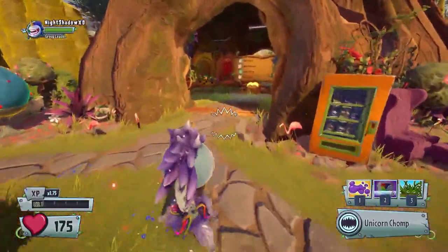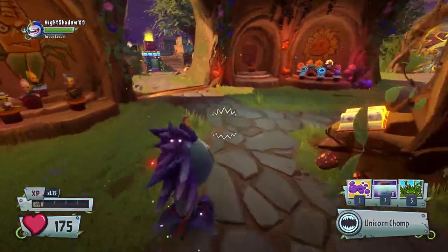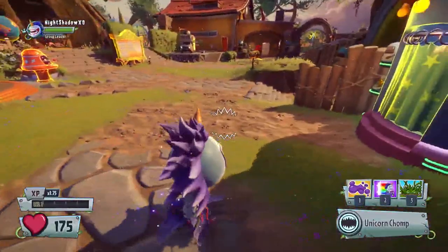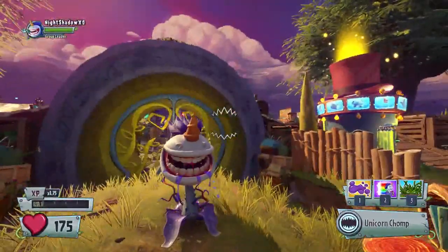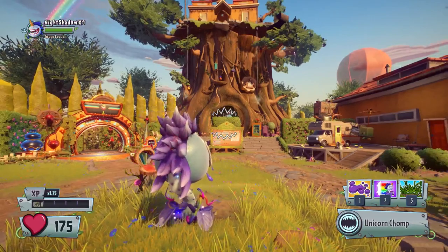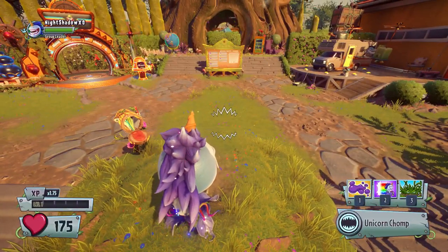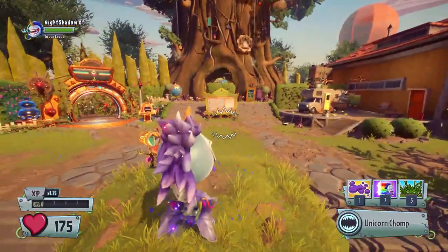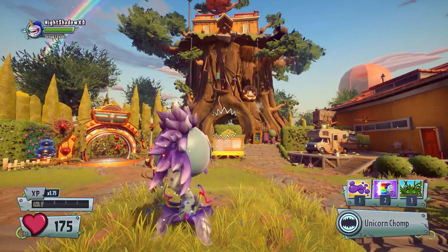That's pretty much all I wanted to show you guys today for the unicorn chomper. I finally got him and I'm so happy. I've been playing a lot of Garden Warfare 1, then I stopped, and then I was like 'I've gotta get to 313 before the deadline.' He's got a rainbow tongue and everything. Anyway, guys, thank you so much for watching. If you enjoyed, hit that like button down below. Comment down below if you think he's powerful or only good for good looks. Thanks for watching and I'll catch you guys in the next one!